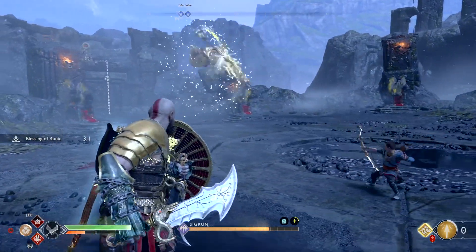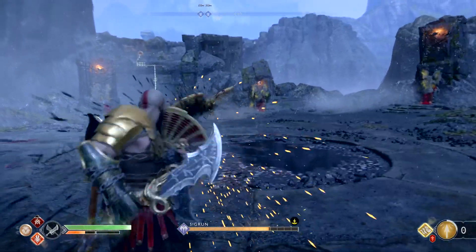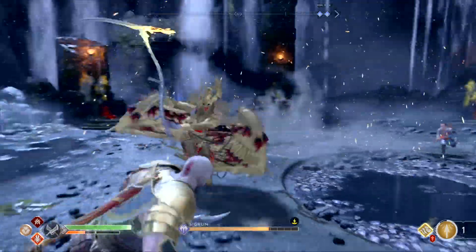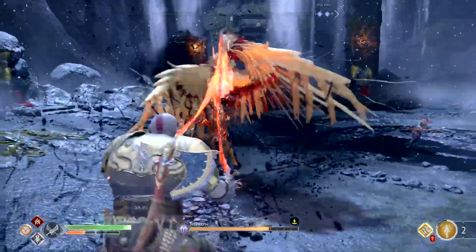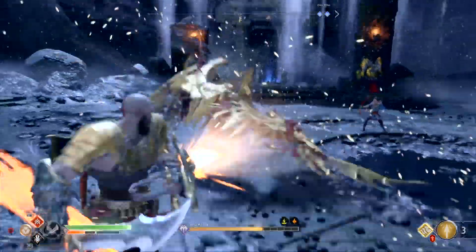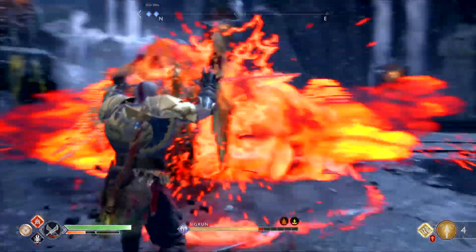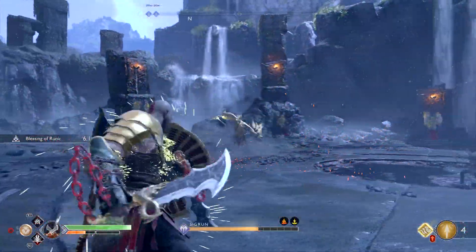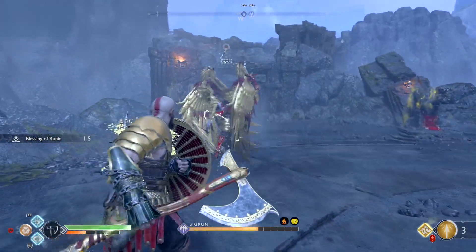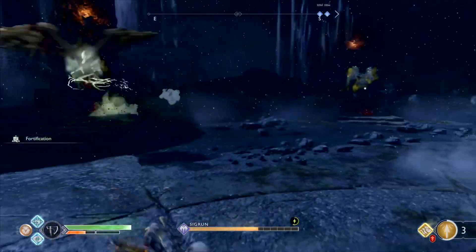This entire fight I essentially only used my runic attacks. For my Leviathan Axe I used the Fury of the Ice Troll — it's a radius shockwave. It's real quick, and that's why I chose it, because you need runics that are quick and not too heavy on animation, since enemies will sometimes continue to fight you while you're in the animation.